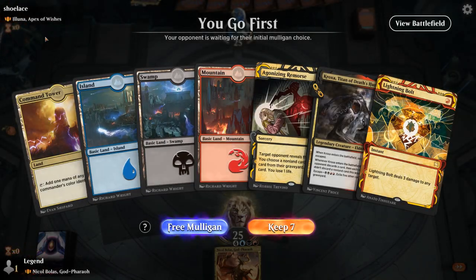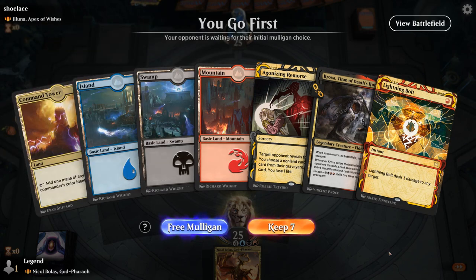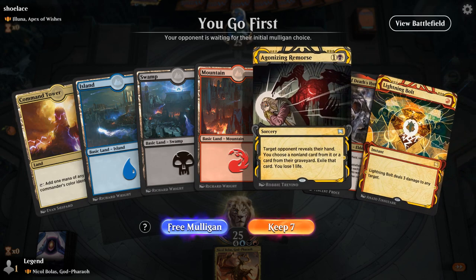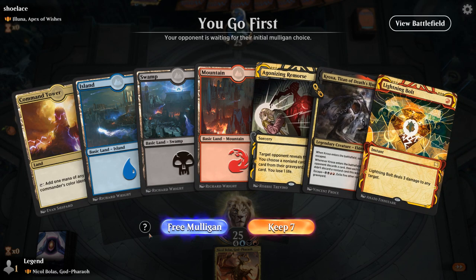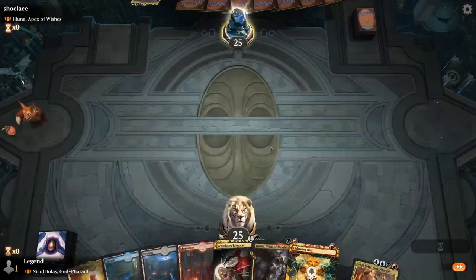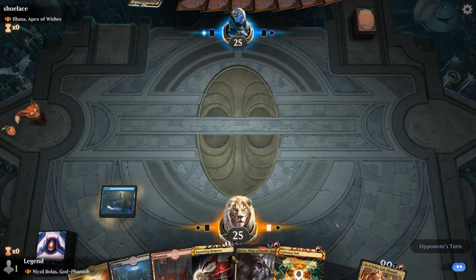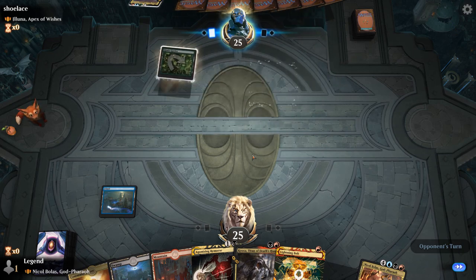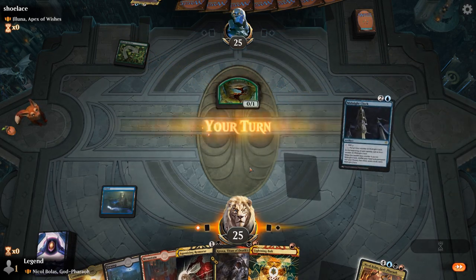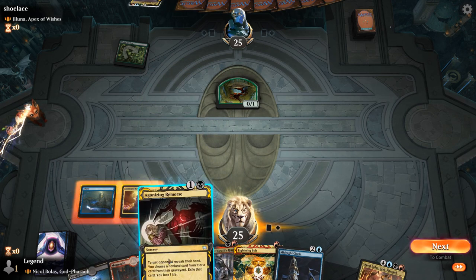Alright, we're on the play, facing an Iluna, Apex of Wishes deck, which could mean the Omniscience combo deck. In which case, having Lightning Bolt as instant-speed removal is nice. We've got a bit of discard, so we're lacking the ramp to play Nicol Bolas, but I do like the interaction. Opponent already has a plant token, so it looks like the Omniscience version.